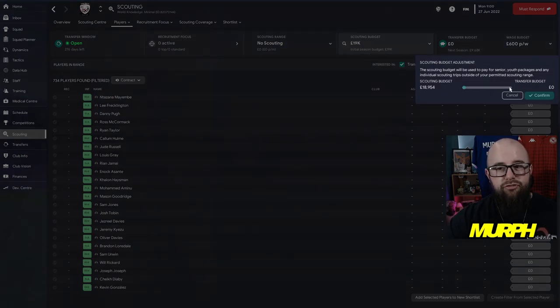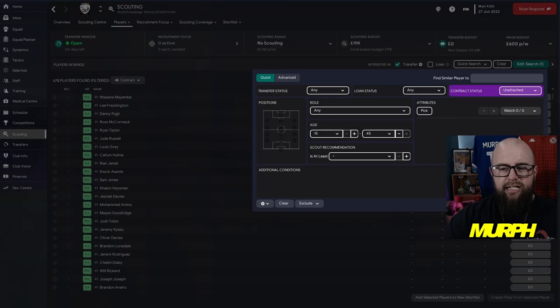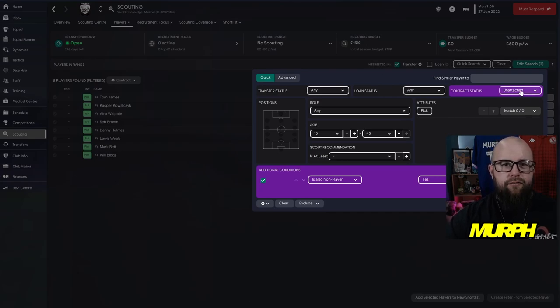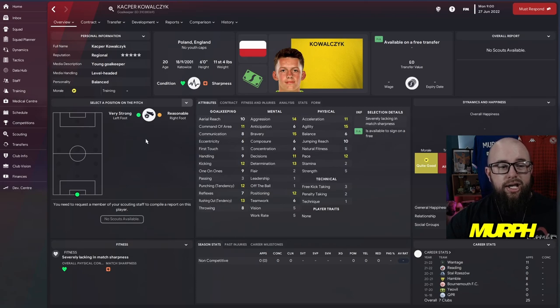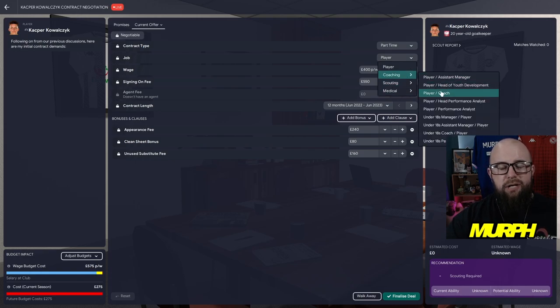You can also transfer that scouting budget into a transfer budget once you've been here a few days. When looking for players, filter for those interested in transferring with a contract status of unattached — you'll get a list of 678 players available for free transfer. One other thing to try: look for non-players, meaning they do more than one role. They can be a member of staff as well as playing on the pitch. For example, Casper can be part-time, play as a player, but also work behind the scenes as a scout or part of your coaching staff — saving money by doing multiple jobs in one.